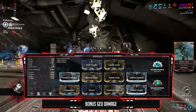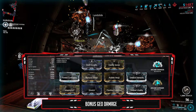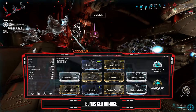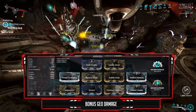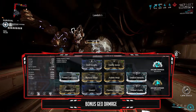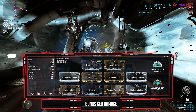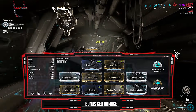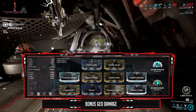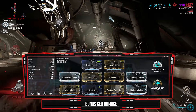For the frame build: Brief Respite in the aura for energy-usage-to-shield conversion, helping you regain shields for a shield gate. Enemy Sense in the exilus for consistent enemy markers. Rank 4 Fleeting Expertise for the 50% added efficiency — it reduces duration, which you counteract with Primed Continuity. Power strength at 155% using two Umbral mods, which boosts damage on Landslide, Rumblers, and the damage multiplier on Breach Surge. Stretch for coverage on Breach Surge and reach on Atlas's other abilities.